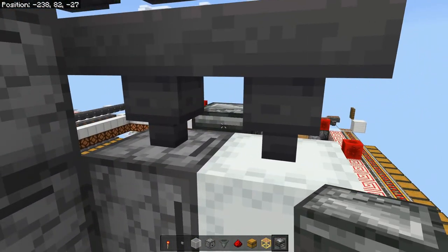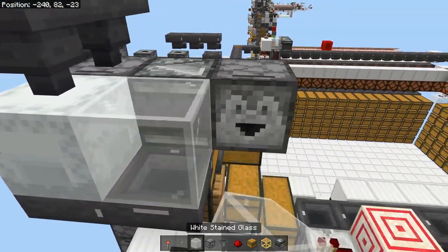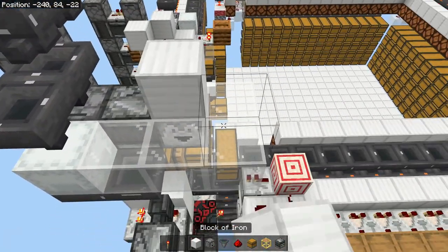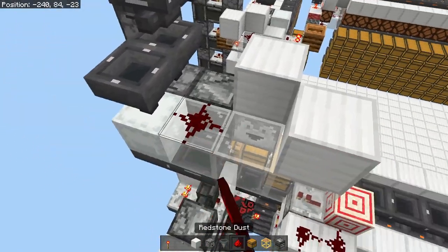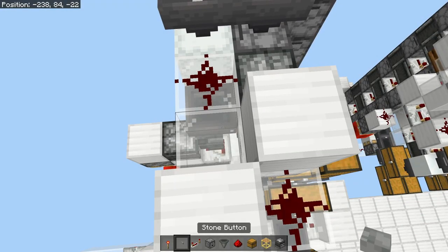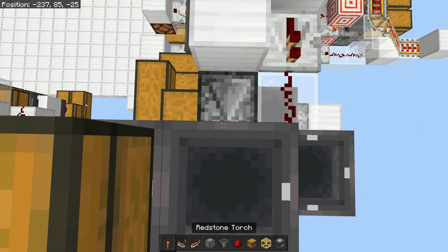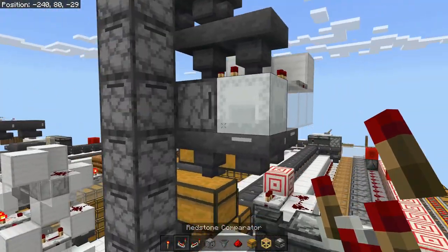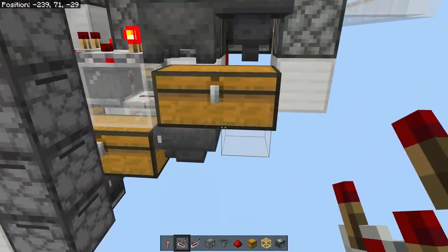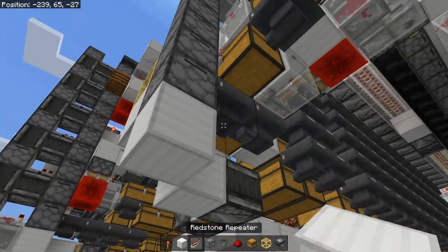Now we're going to get creative and throw an observer there which will power it, then just our standard clock. None of the hoppers next to the dust will be locked, so we don't have to worry about it and these items will continue to process. All the extra items will be going into the chest down here. So all we have to do now is create our item elevator.